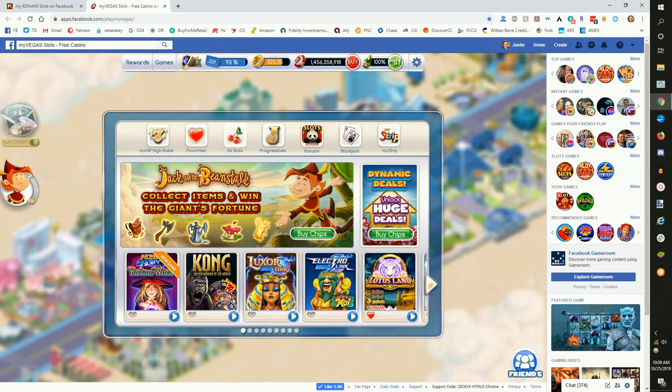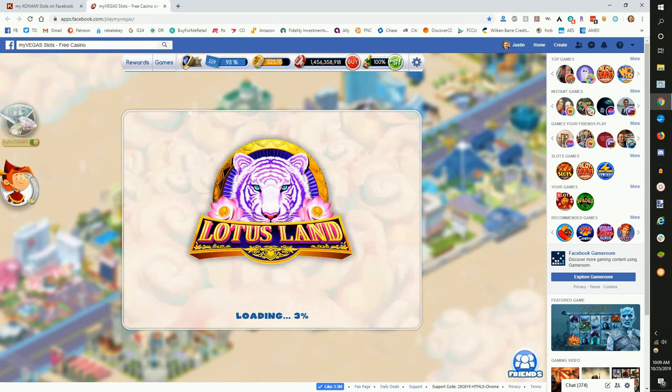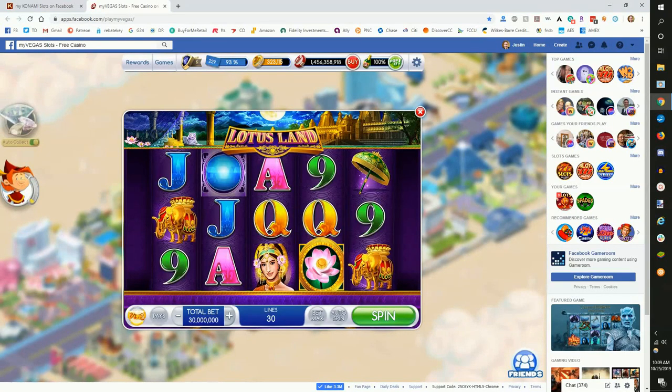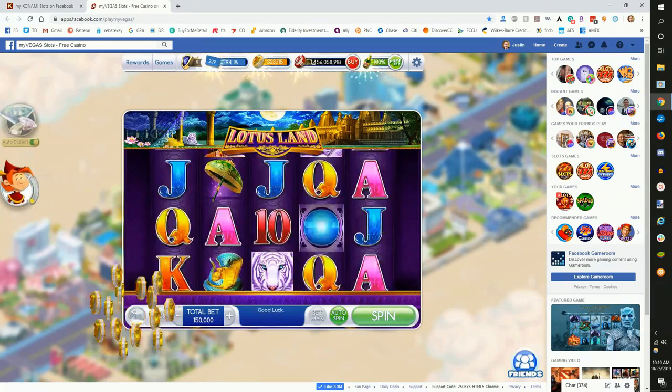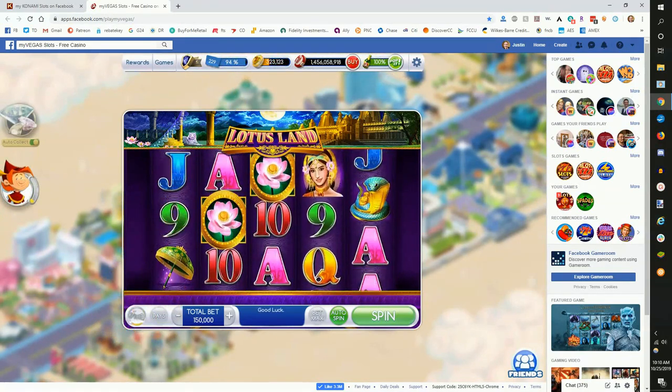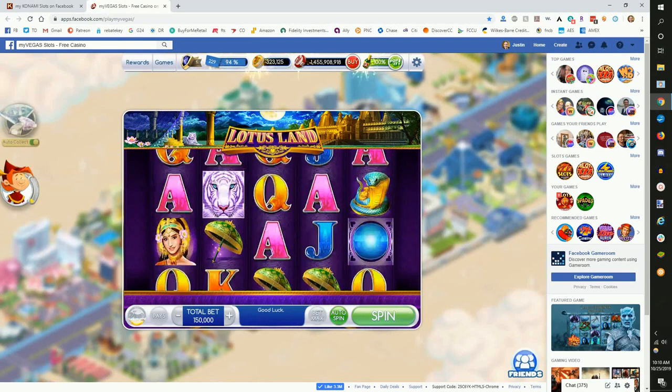We'll go to games — Lotus Land is very good, no bonus round. With my Konami, some games require free spins, so we'll have to change to a game that allows us to get free spins. Here I have 1.4 billion chips, so I can put the bet at 150,000 on my Vegas desktop and put it on auto-spin. The gold coin loyalty point meter is glowing and growing, so we're gaining loyalty points.